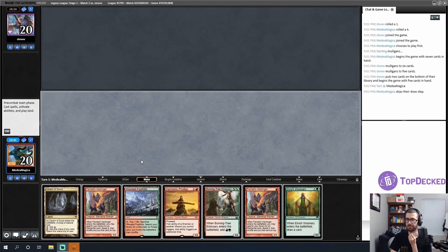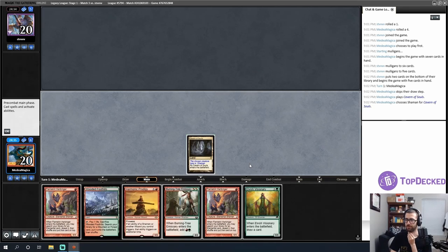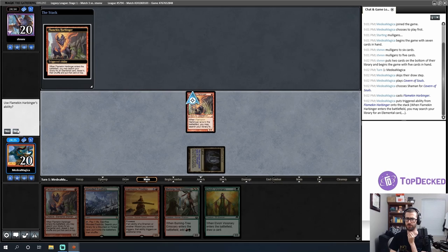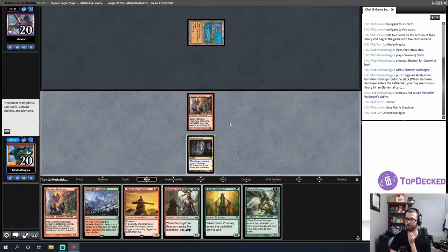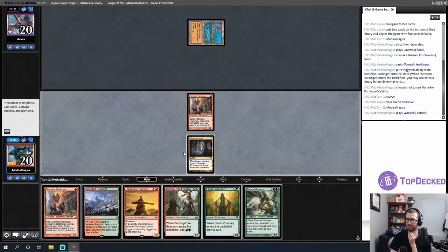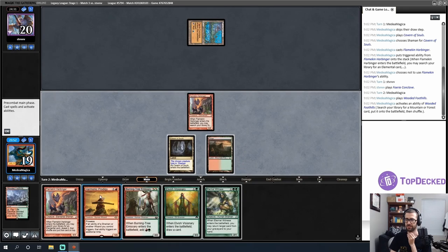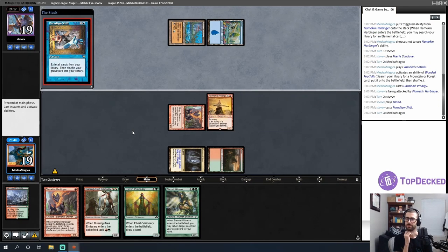Opponent mulligan to five — I think combo. I'll lead on the shaman land and put a shaman into play but not search yet — I want to draw another land. I just want more lands. A Faerie Conclave — maybe Standstill? I'm not sure. I'll go with non-basics since one Wasteland is already really bad. Into the red zone! Island — Paradigm Shift? Oh — my opponent just exiled their entire library.